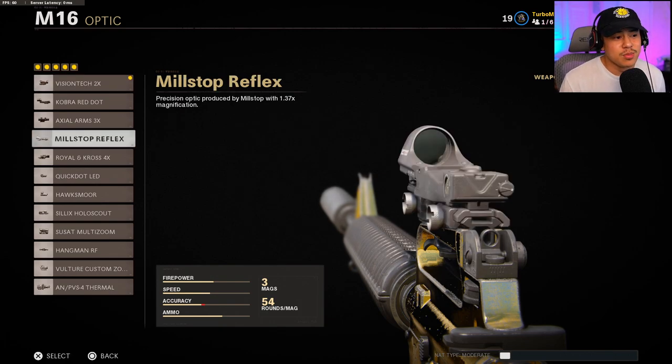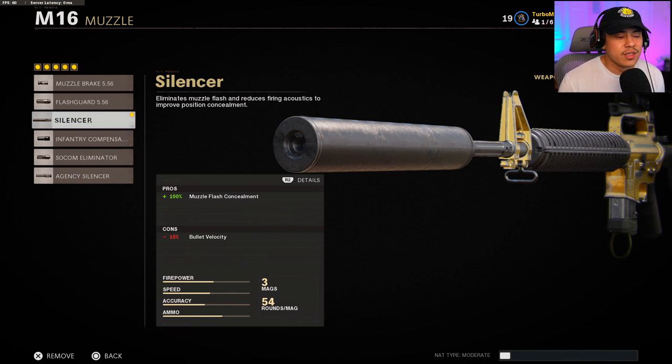You can switch out that attachment for the Milstock Reflex if you want to play a little bit closer, but keep in mind it's going to be a lot harder to get accuracy on enemies from long range. You have to play up close and personal for a better accuracy shot. For the Muzzle, we are using the Silencer — this keeps us off the minimap whenever we fire our weapons so we can stay as stealthy as possible. There is a con of bullet velocity of 50%, but we have other attachments that will mitigate those negatives.